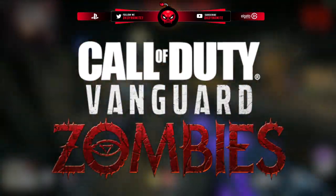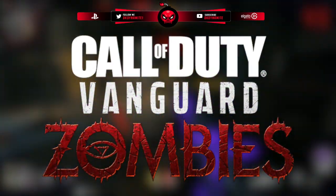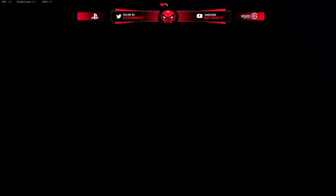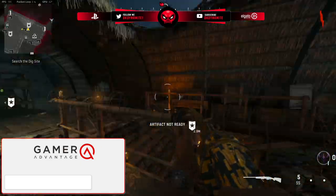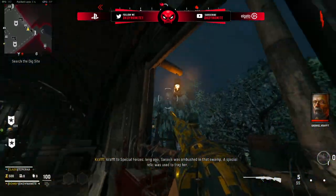Now, when it comes to the surprise update that nobody really expected for zombies in Season 5 Reloaded — we have six mini easter eggs: three on Shino Numa and three on the Archon. Each of these mini quests requires you to use a different weapon — either an AR, an SMG, or a shotgun. There is no egg for any other weapon classes such as LMG, sniper, or pistol.